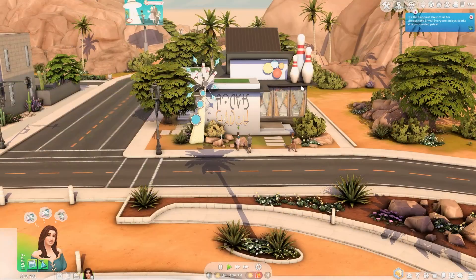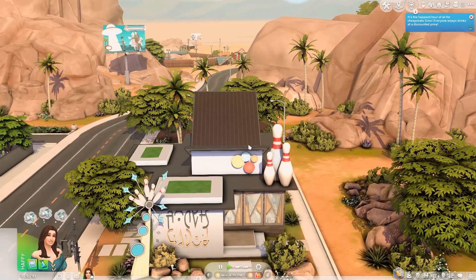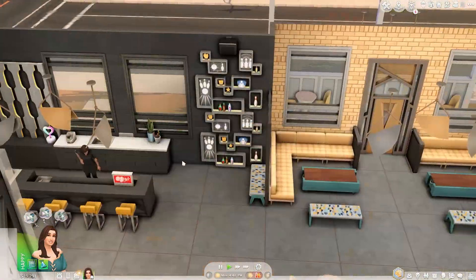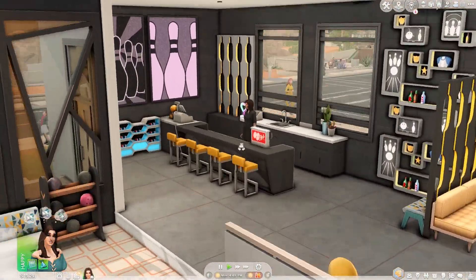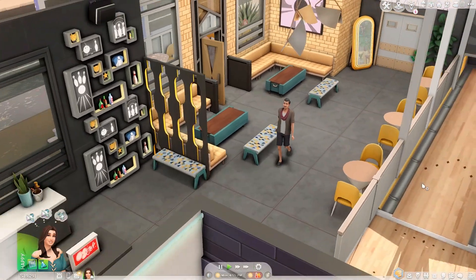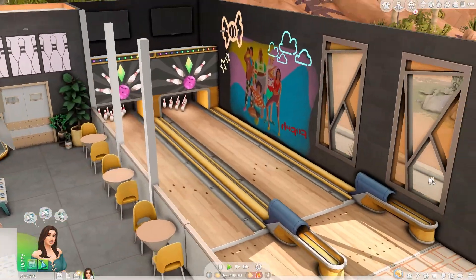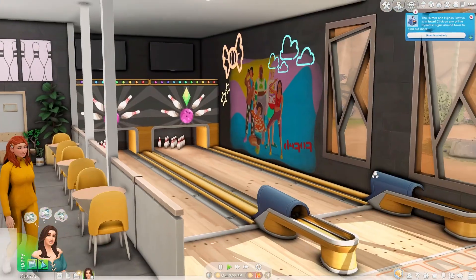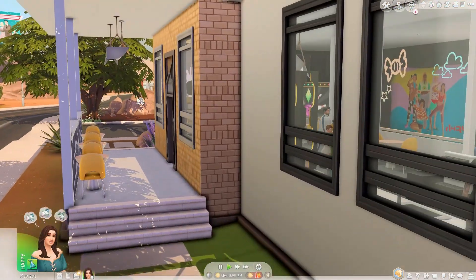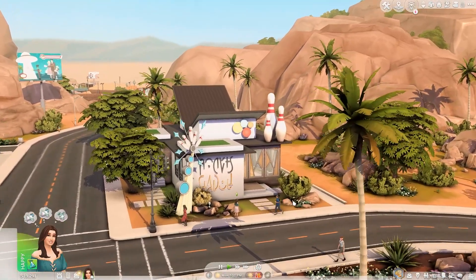This is Oasis Bowling — my first ever bowling build. It's actually a bar as well. There's a bar area that's fun and eccentric, a sitting area, a bowling area that looks really fun and a bit teen-like, and some outdoor seating on the side. That's it for this neighborhood.